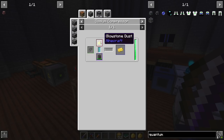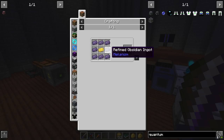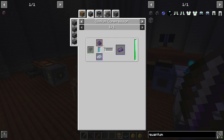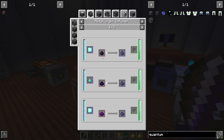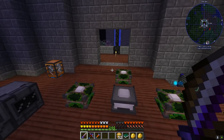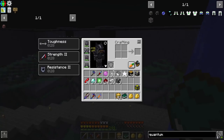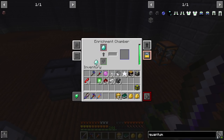The glowstone ingots come from liquid osmium run through with glowstone, and refined obsidian is refined obsidian dust with liquid osmium - which we can make with crushed obsidian. One thing we're going to do is toss diamonds into our enrichment chamber and it's going to start compressing those and making compressed diamond.